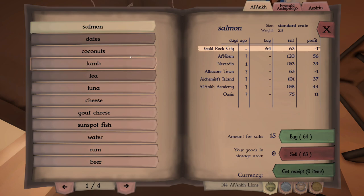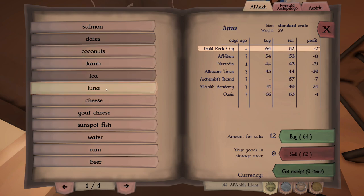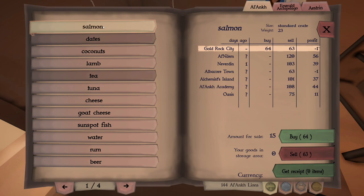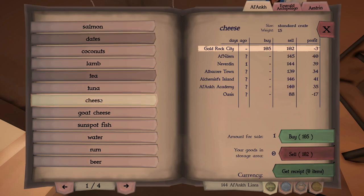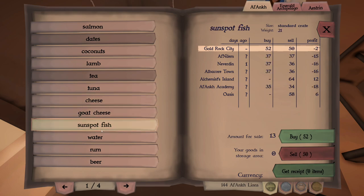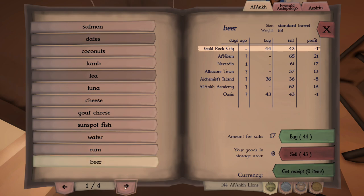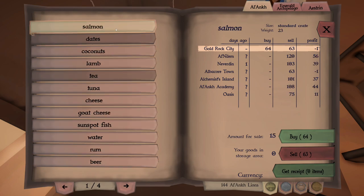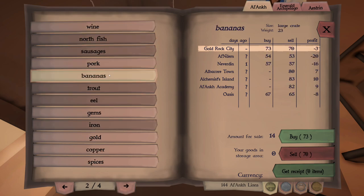We could buy some salmon at 37 each. And if you're wondering how to make money in this game quickly, this is how you do it. Salmon is the way to go because it's 37 each — we can buy two of those. Cheese, goat cheese, rum, beer. Wine's good. Wine's a standard barrel and we can buy two of those for 65 each. I think it was even better than salmon. Oh yeah, by a lot. So wine could be the way to go.